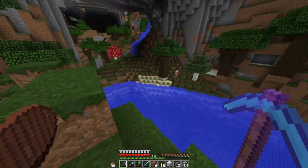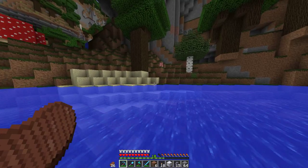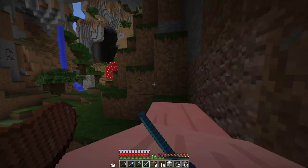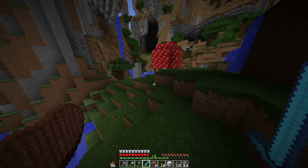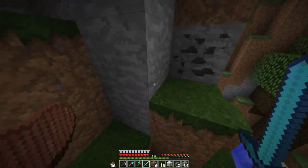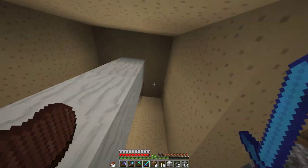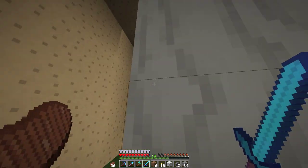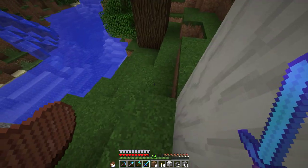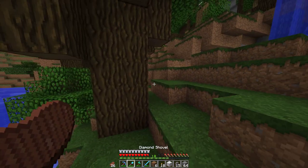I'm planning on doing like a big round base in the water, and I think that would be pretty cool. Leave a like if you'd like a circle base in a big pond like this one but bigger and rounder. Put your suggestions in the comments and I'll read through all of them. I might make a house out of these trees with like a double piston extender entrance.